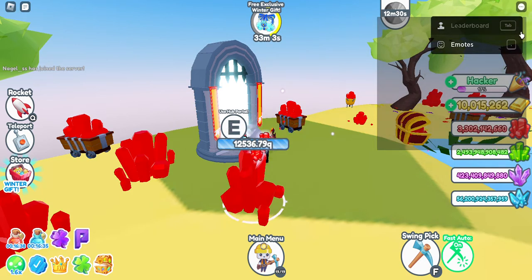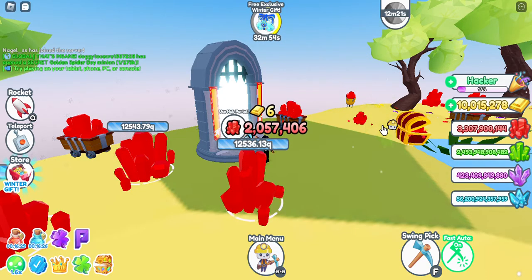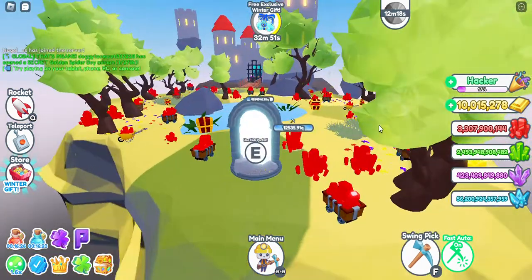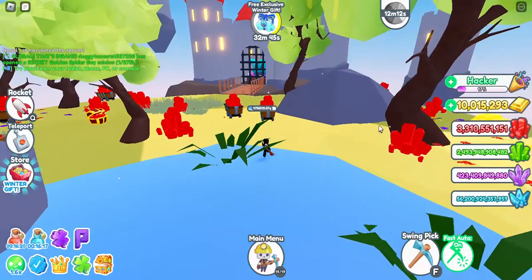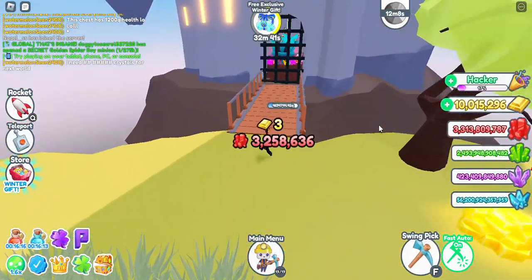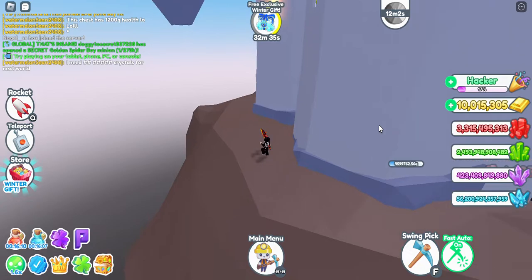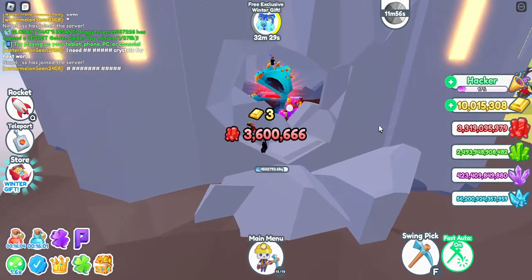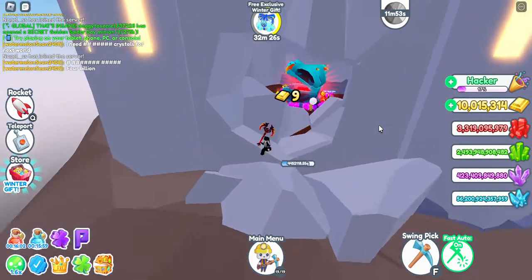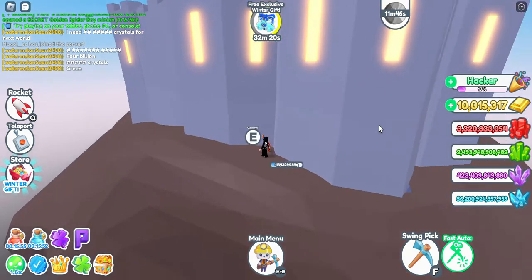Hey guys, welcome back again. This is Dragon Minion Simulator Update 21 and this is the new area. Let's go and explore. My pets are on the chest at the moment but we're gonna go and explore and see if we can find the pin, which I believe would be at the back. I think it's a castle or a dungeon, but entry to the chest is through this way, and if you walk around the side here you will see the pin.